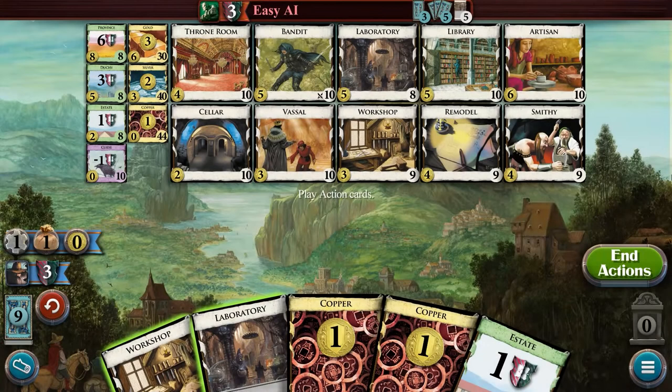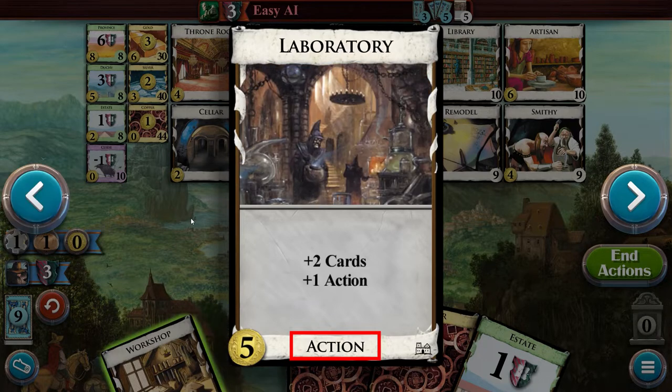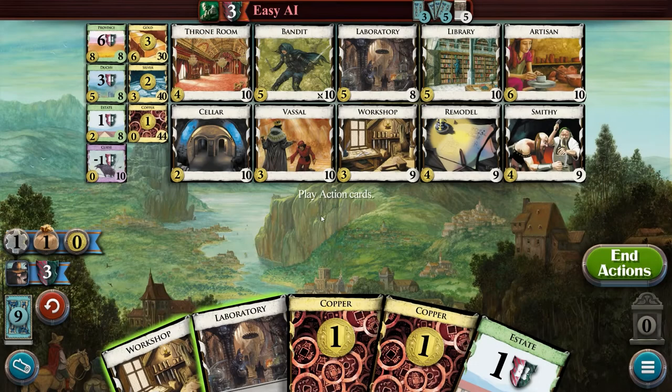During the action phase, you'll be able to play one action card as indicated here by the gear symbol on the left side of the screen. There are cards that can increase this number, which we will explain in a second. A white border around the card indicates an action card, but by right-clicking on a card we can also see its type noted at the bottom, which in this case confirms both cards are action cards. Cards you can play from your hand during the action phase are highlighted in green, and to play a card you can simply click on it.